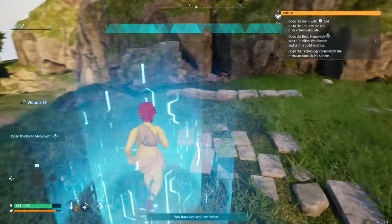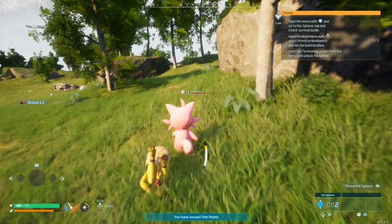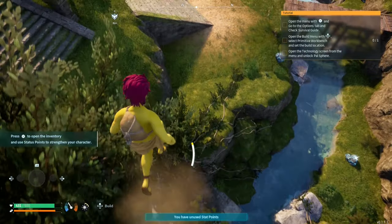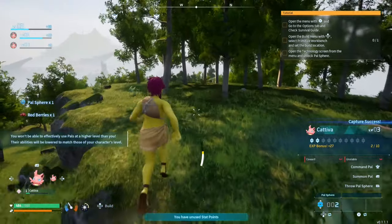Talking to him will get you 10 sticks. If you got blessed with the chests having pal spears, start catching Kativas because they give you a carry weight bonus of 50 for each Kativa in your party — this helps gather more resources as you start. If not, there are two more chests on the way to what I think is the best starter base location.